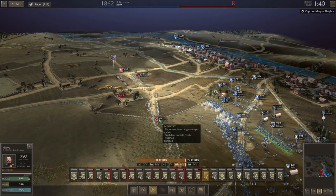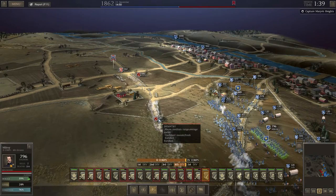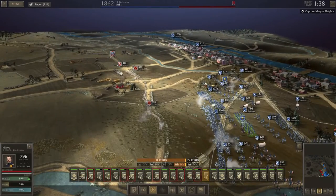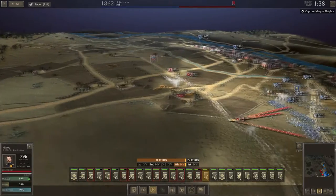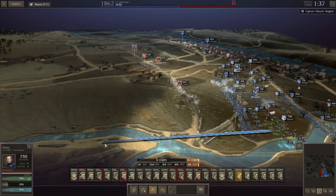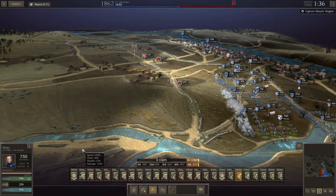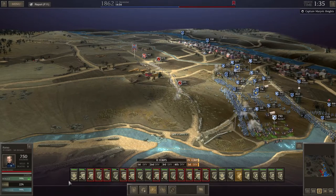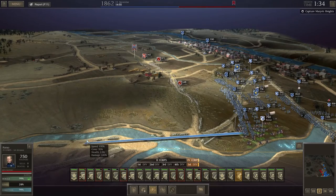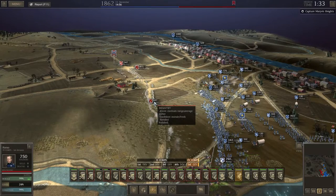Cook is now below 700 soldiers and on confident morale, so we are slowly eating away. We've got enough units to do the job I think, but the big question is what's going to be behind him as well. Shall I try and sneak forward some cavalry? I've just got a feeling they're going to get flanked, but we'll try it — we've got to try something. He's down below 650 now, confident morale.